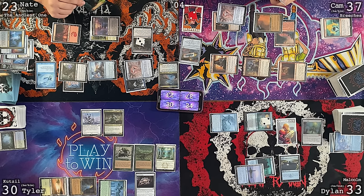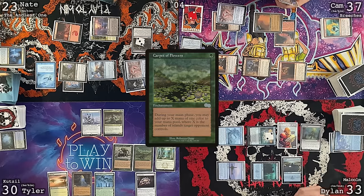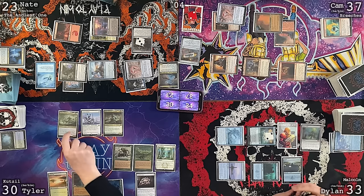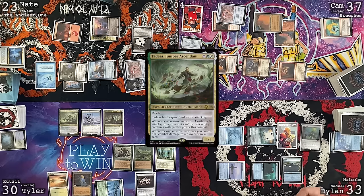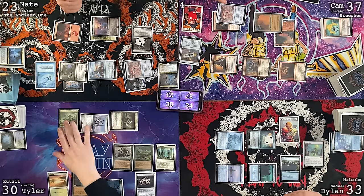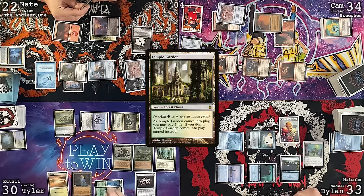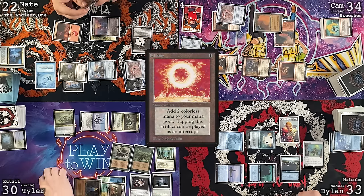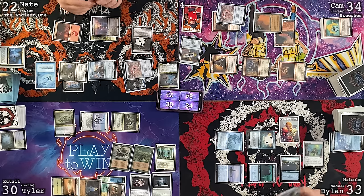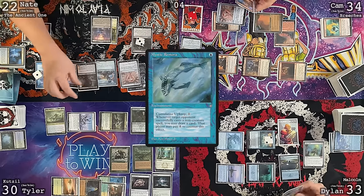With three treasures and a red floating, Cam casts Notion Thief. Someone Force of Wills it. Someone else pitches Windfall, noting they can't do anything through Notion Thief or Narset. At end step Ragavan returns. Urza's Saga goes up to two — Dylan taps in response to make a construct, then sacrifices to search. Cam plays an Island and sends four power of flying unblockable creatures at Nate.